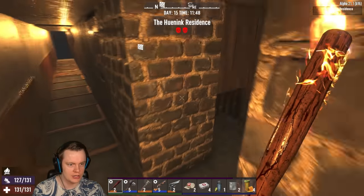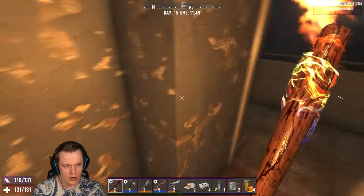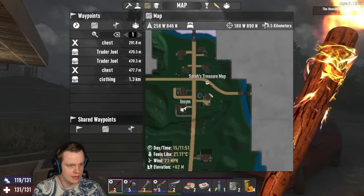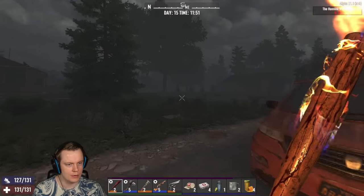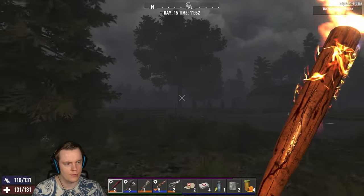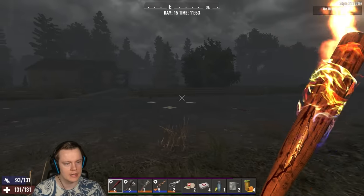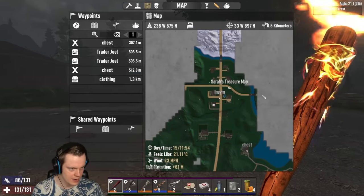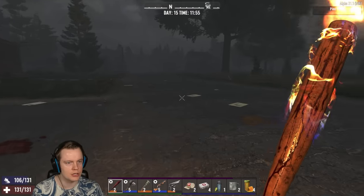Now it is time to go out here and start walking down the road. It's also raining now. We opened that treasure but we don't have a lockpick to get in there. I think we're just going to start walking — go down the road and just see where we end up.